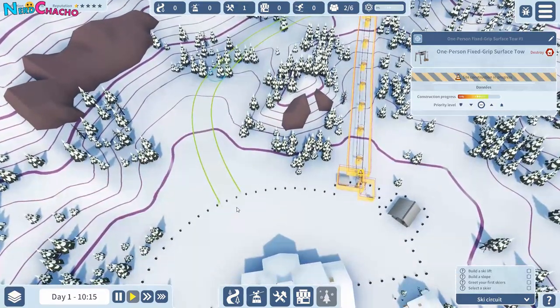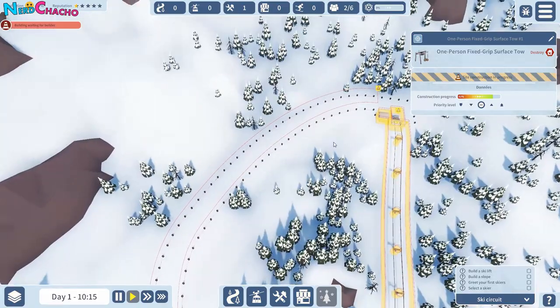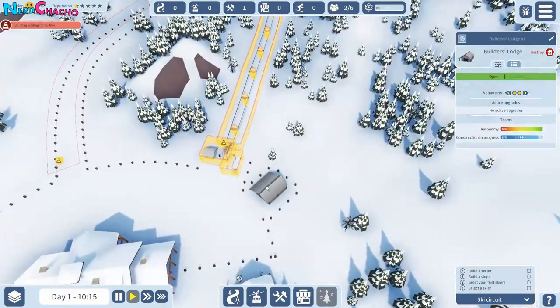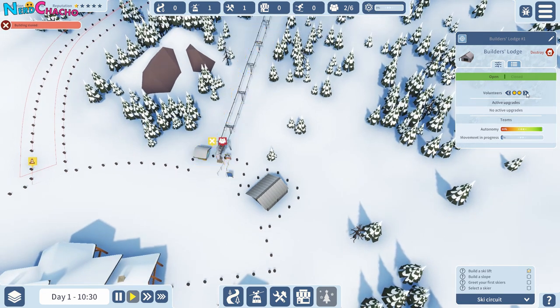I guess it's got to attach to the bottom, right? Is that it? Are we done? There we go — so we're done. Building... waiting for builder. Have we got a builder? So greet your first skiers and select a skier. That building's closed — how do we open it?